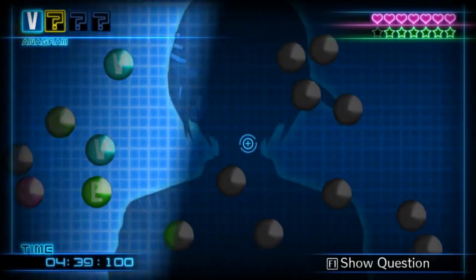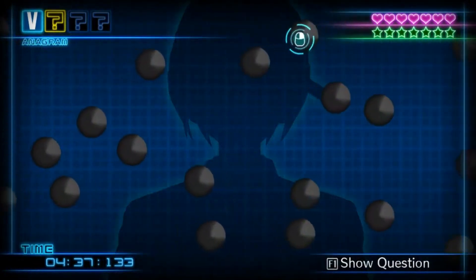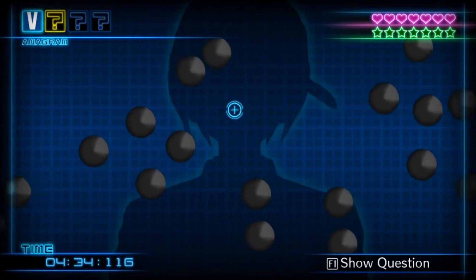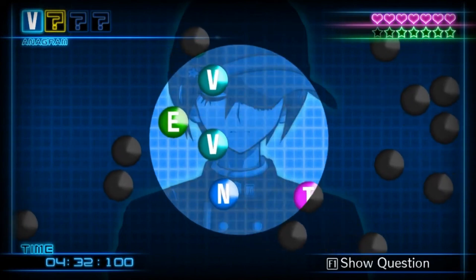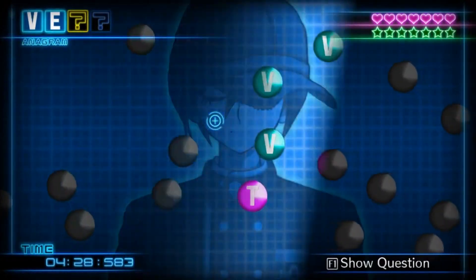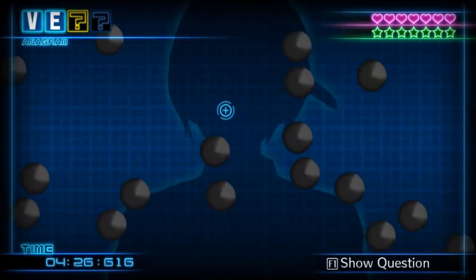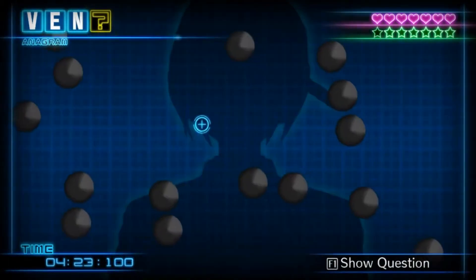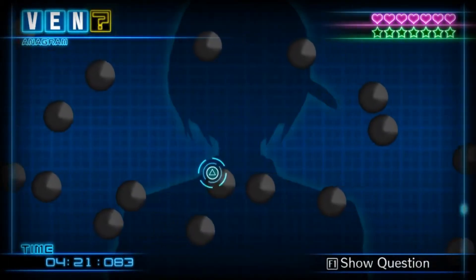I won't spend too much time on Hangman's Gambit 3.0, as I just talked about why this minigame is not great. The only real difference between this and 1.0 is that you can only see the letters when a light shines over them, coming in waves or in the form of a player-controlled spotlight. This adds a little more challenge and player agency, and gives it a slight edge over 1.0.